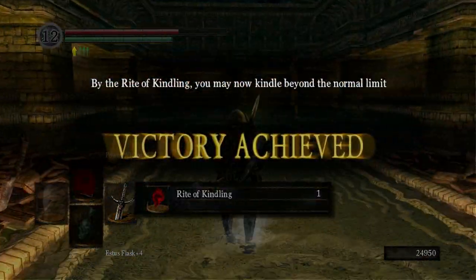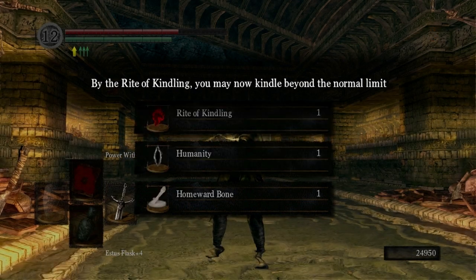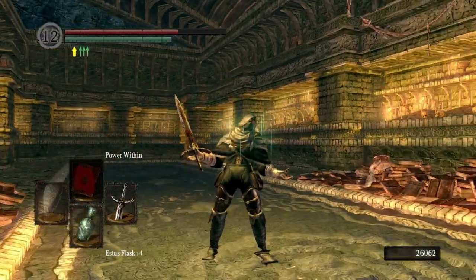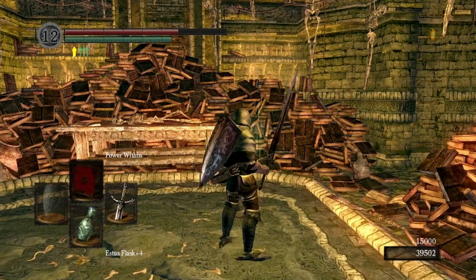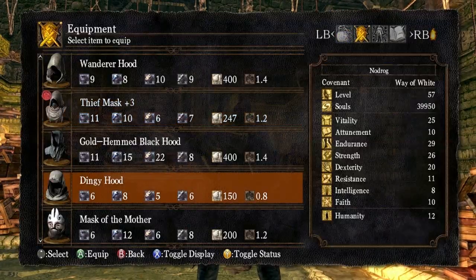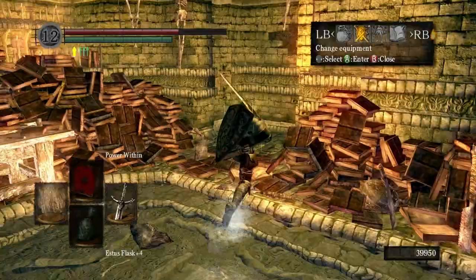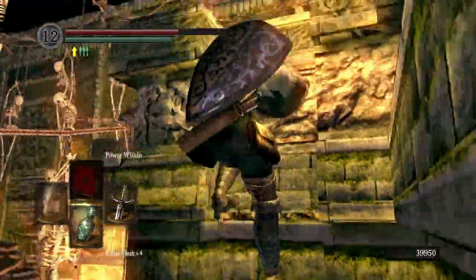He gives you the Rite of Kindling — I think that's what he stole from Gravelord Nito. The Rite of Kindling allows you to kindle your bonfires up to 20 Estus Flasks. You have to pay humanity to do that. He also has a chance to drop masks — you'll either get the mask of the mother, the father, or the child. The mask of the mother is actually the worst of them. But don't worry — there's a vendor, Patches, that you can buy these masks from later on in the game.